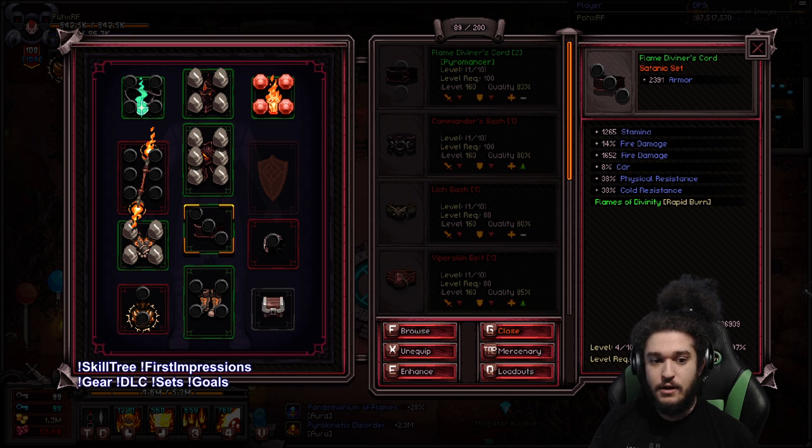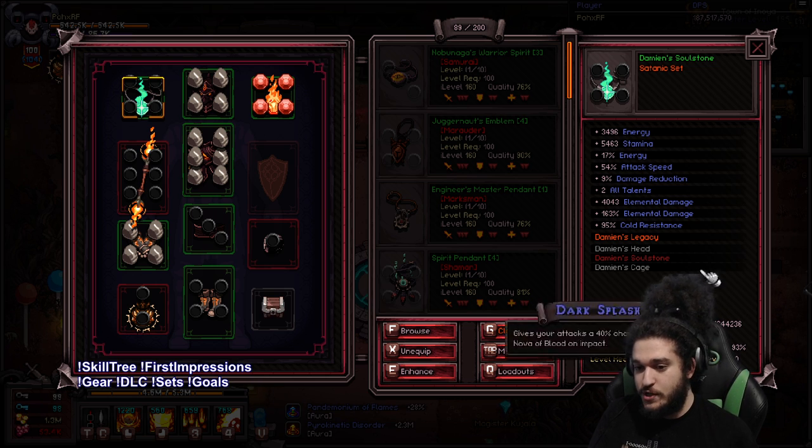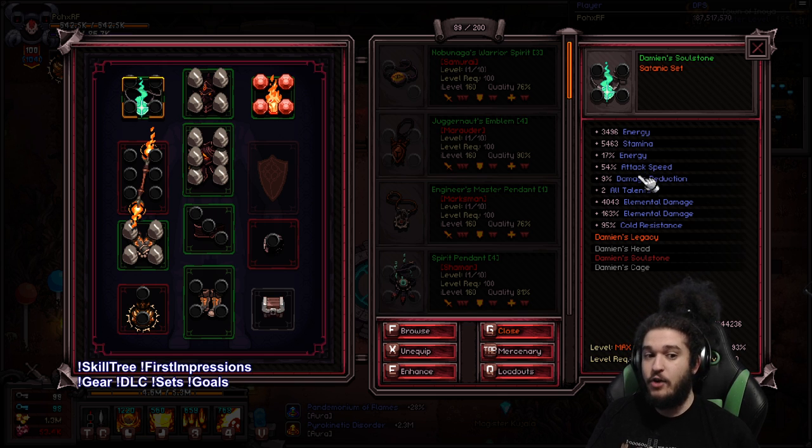After you have that, you want to work on getting a Damien Soulstone. Since our amulet is not being used by a set, and the amulet is one of the highest damage areas besides the weapon, you want to grab the best thing you can. That's why we go for the Damien Soulstone — it's part of a set, but it's not your class set. You don't even have to use the set if you don't want to. You just want it because of the massive percent LE, flat LE, all talents, damage reduction, and attack speed. It's just overall very good.